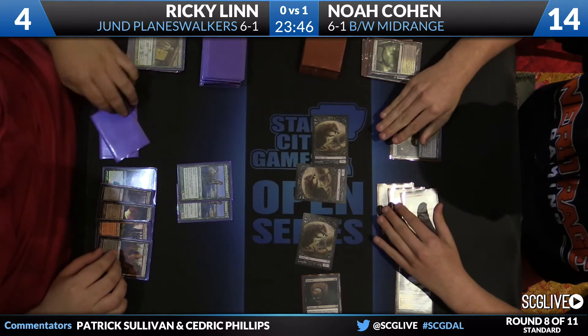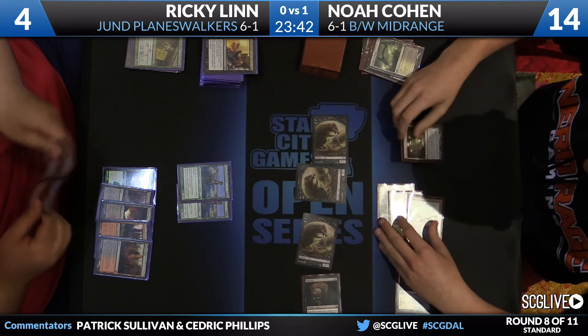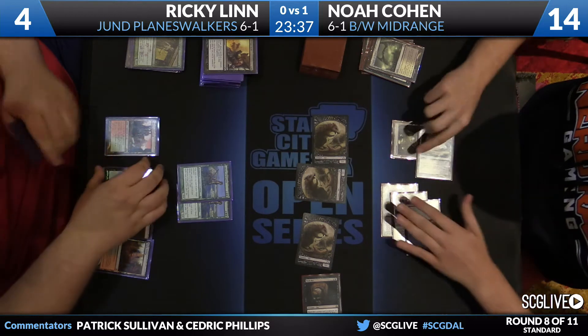Lynn will untap here. He's going to draw that Temple that we knew about. What's the top card? Devour Flesh — that one's not good right now. I don't think Ricky Lynn has much to do right now. Yeah, all these rats are lethal.